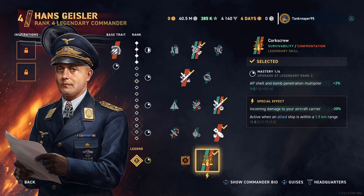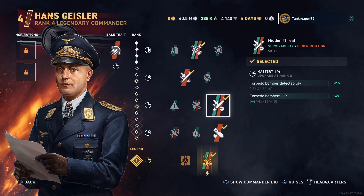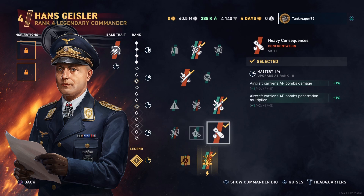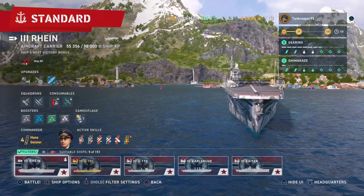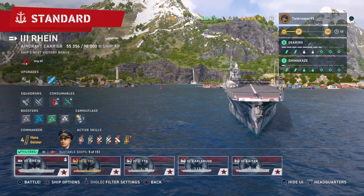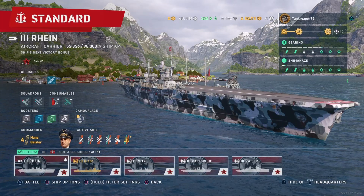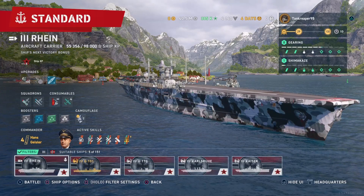For the fourth perk tier, optional choices include 'Look at Me Now' — carrier detection range reduction for stealth play — or 'Emergency Power' for +1% aircraft cruise speed. My legendary perk is 'Crux Crew' — AP shell and bomb penetration multiplier +2%, and special effect: incoming damage to your carrier is 20% less when an ally ship is within 1.5 km. Feel free to customize your commander differently — it's your ship and your game.